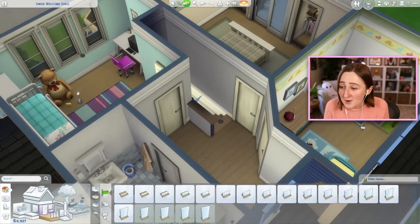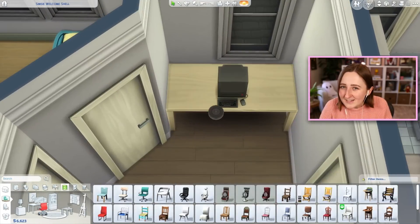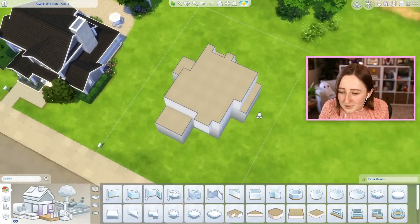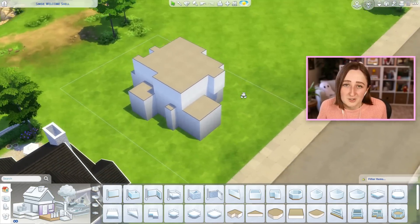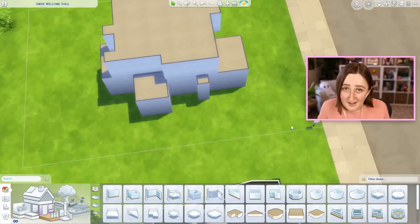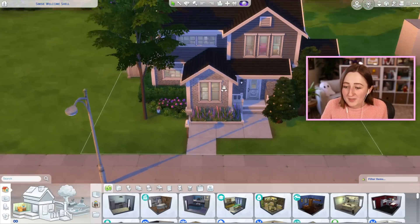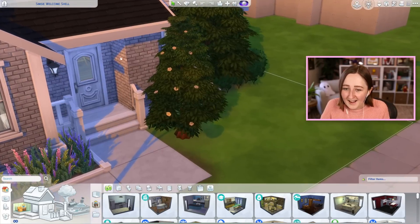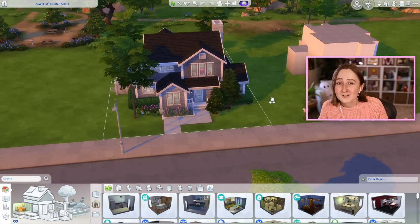We are pretty much done with the entire build, so I'm gonna pop into the game and show you a tour. This was the original shell that we started off with, and the challenge was to try and make this shell into a real building instead of just a weird box. Originally I tried to use one side as the front and it didn't work, I bulldozed it, and we ended up using this other side as the front. This is the finished product — I'm really happy with the front yard. We have this super cute little walkway and some lovely landscaping.